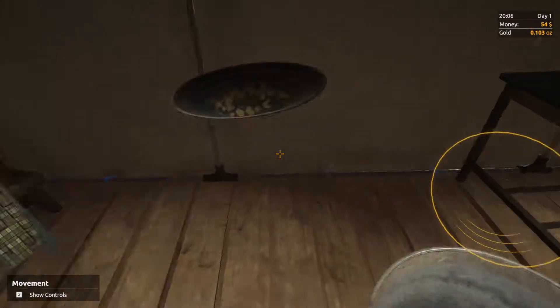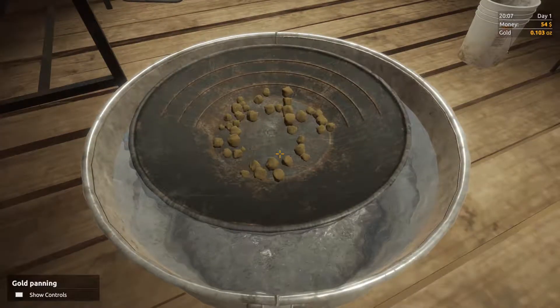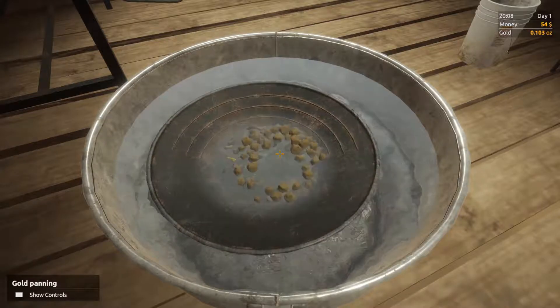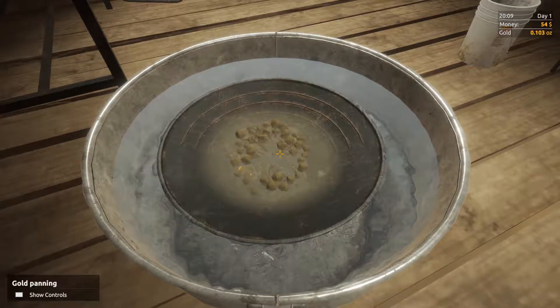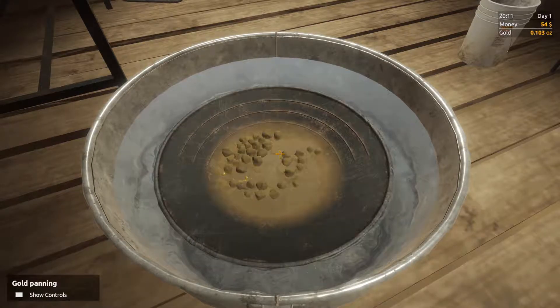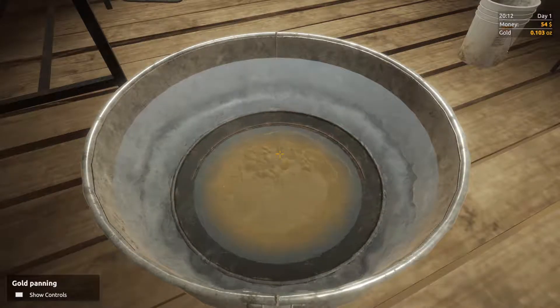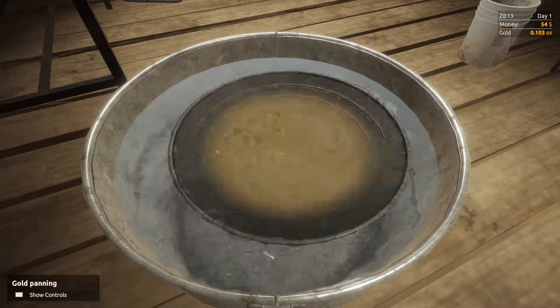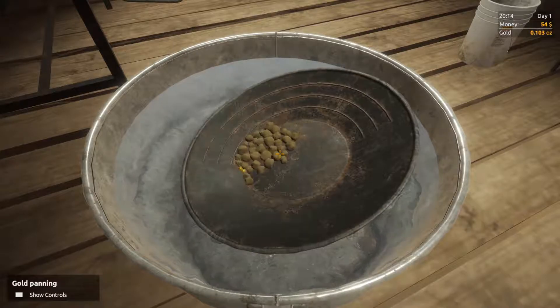I just launched a turd nugget across the room. Now we've got a little bit — there we go, that's the yellow glow I was talking about. Just bring it down again and get a little bit of fresh water in. Yep, looks like that's about all we're going to get.